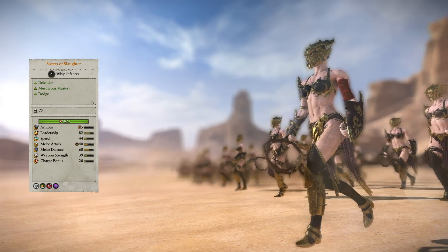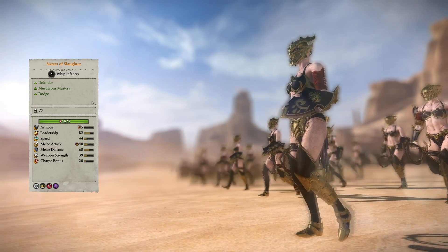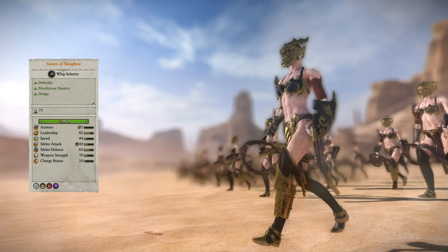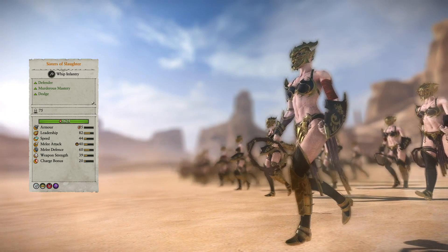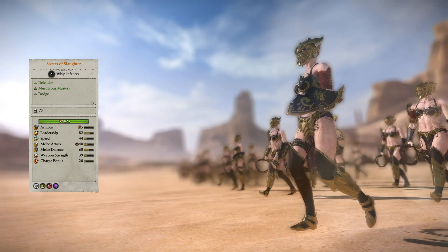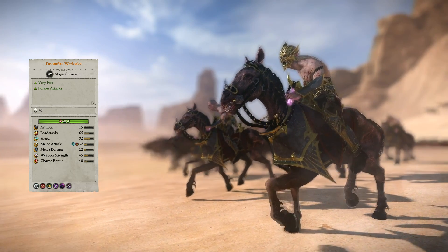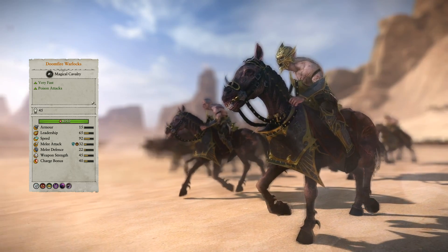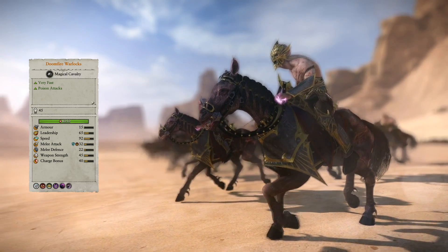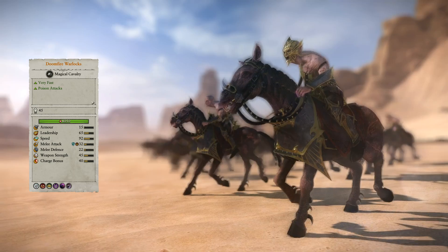Next up are the Sisters of Slaughter. Their minimal armor is mitigated by 20% physical resistance, and their bronze shields allow them to block 35% of small arms fire from the front arc as they try to close gaps. They are similar to, but slightly better than Witch Elves in every regard, though they have a much higher melee defense stat, and they replace the Madness of Cain for regular poison damage, removing anti-infantry bonuses. Rather than Frenzy, they come with the Trial of Blades ability that recharges over 3 seconds when losing combat, activates for 15 seconds when in melee, giving slightly more armor-piercing damage and buffing melee attack by 9. Doomfire Warlocks add magical damage and more poison to Dark Elf cavalry, able to move very quickly but wanting to stay out of prolonged melee combat, with middling to low melee stats and terrible armor mitigated by 40% physical resistance. They have access to 2 charges of Soul Blight and lesser Doom Bolt with 90 second cooldowns each.